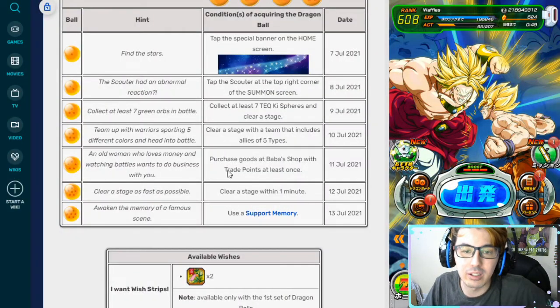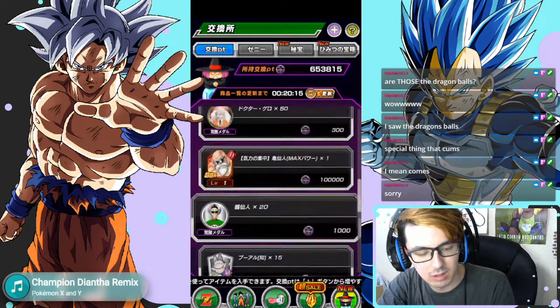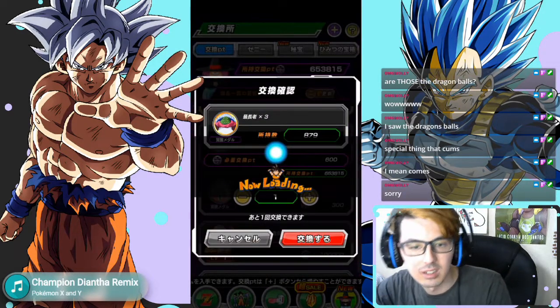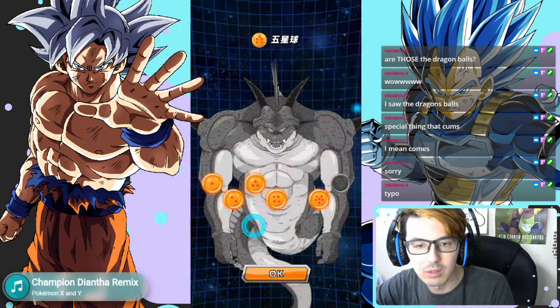The fifth Dragon Ball: you just need to purchase goods from the Baba Shop with trade points. Using the wish strip will not count — it has to be with trade points. It doesn't matter what you purchase or how much you spend; any purchase is fine.